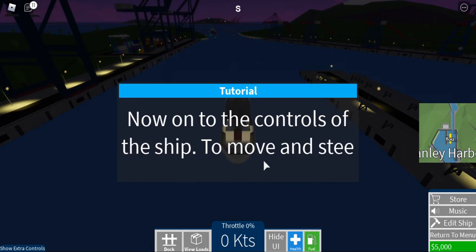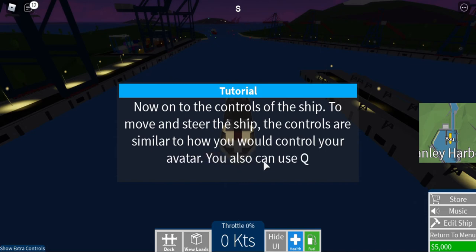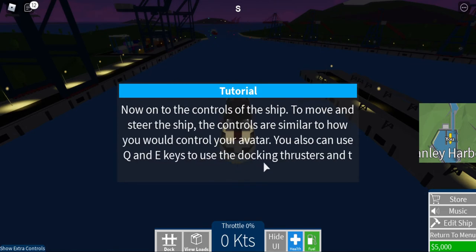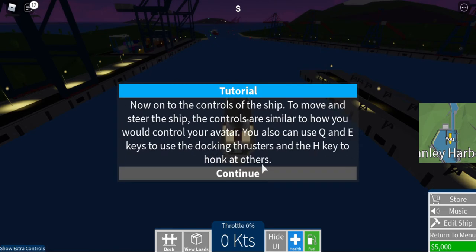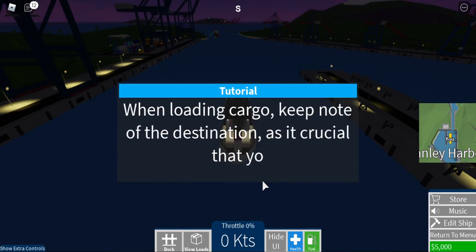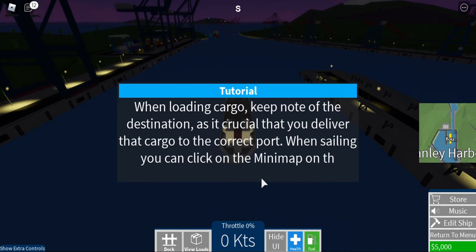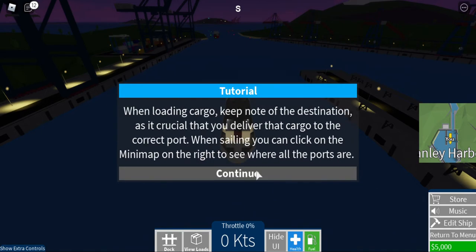Onto the controls of the ship — to move and steer the ship, your controls are similar to how you would control your avatar. You also use Q and E to use docking thrusters, and H to honk at others. When loading cargo, keep note of the destination, as it is crucial you deliver that cargo to the correct port when you're selling. You can click on the main map on the right to see where all the ports are.